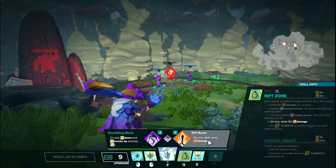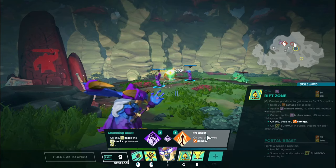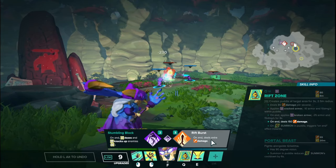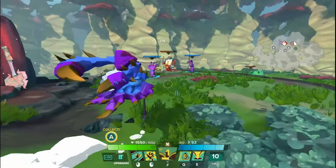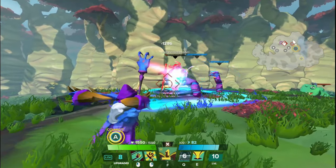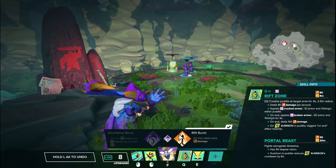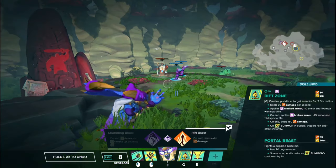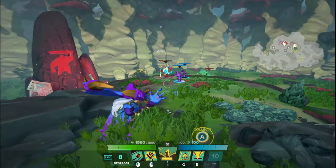And Rift Burst on the other side, tier 2, basically increases the end damage to 150. This is not a good upgrade — probably one of Griselma's worst upgrades, arguably one of the worst upgrades in the game. 50 extra damage is not a lot, especially when it only starts at 100. If you go this tree at all, there is really no reason to not go Stumbling Block eventually.